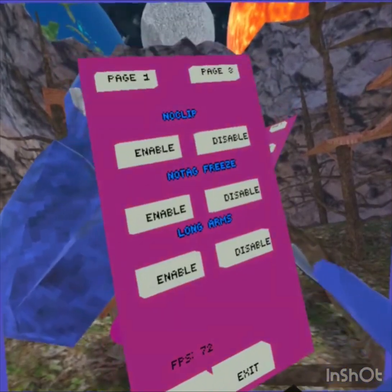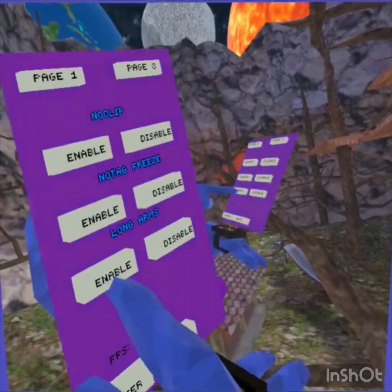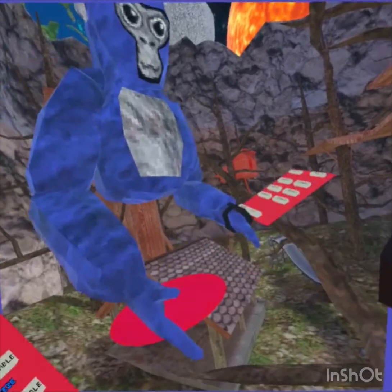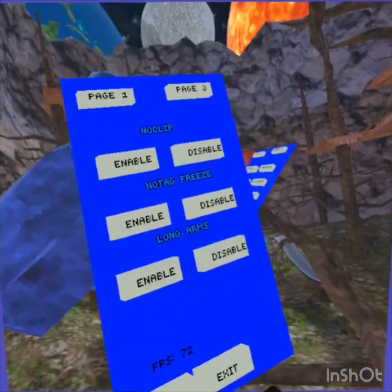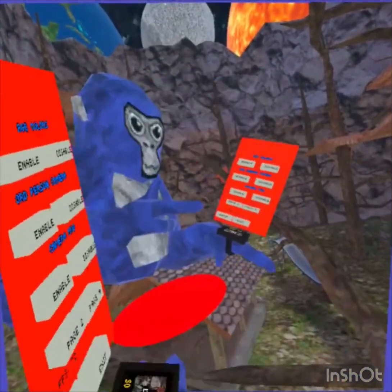Okay, let's go to page two. No-clip means you can just no-clip through things. Long arms — I just have long arms, you guys already know what long arms is. Disable that. No tag freeze — I don't know what that one is.